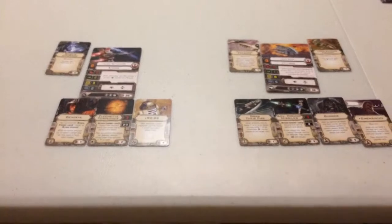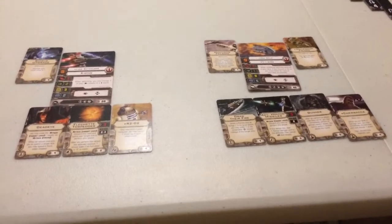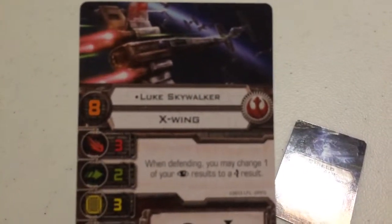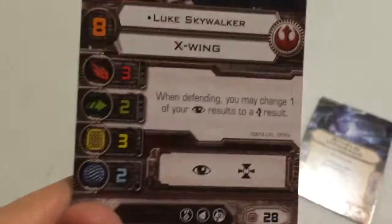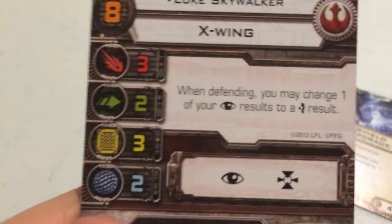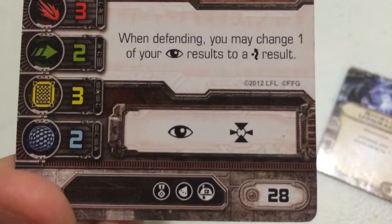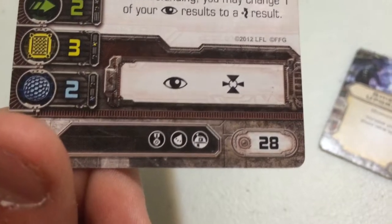This is a two-ship build, and all upgrades are maxed out to take full advantage of the squadron points. Starting with the smaller of the two, piloted by Luke Skywalker: he has a pilot skill of 8, flies the Incom T-65 X-Wing, with an attack value of 3, agility 2, hull 3, and shield 2. He can take focus and lock-on actions, costs 28 squadron points, and can take an elite pilot skill upgrade, a warhead upgrade, and an astromech upgrade.